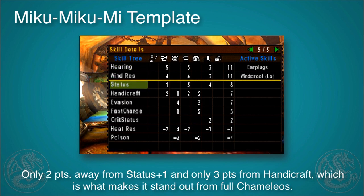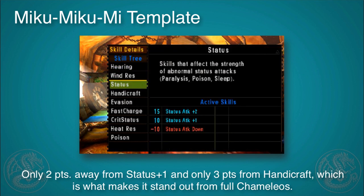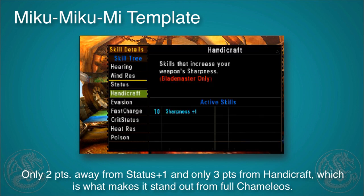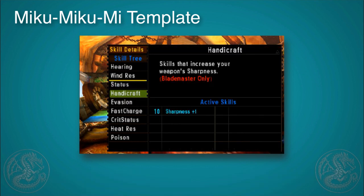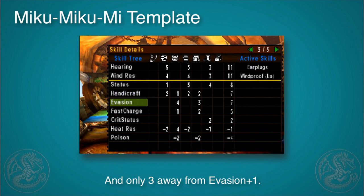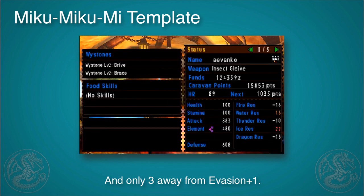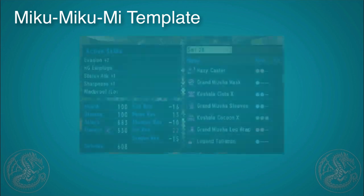Because of the way we're mixing parts, you're also very close to getting status attack. You're only three points off from handicraft, so you will need a charm in order to get that in. We're also close to evasion, so we're very close to a lot of skills, but it depends on how you want to customize it.